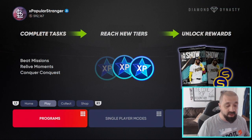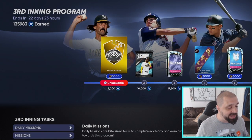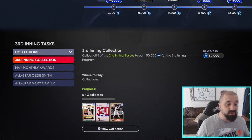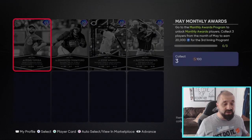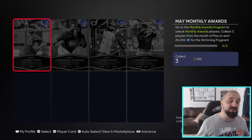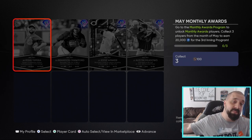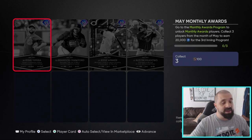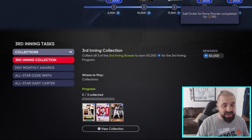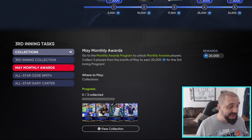Other content also dropped today: in Programs, go to the Third Inning program — the active program we're in right now — and they added a new collection for the May monthly rewards. You only need three of the four monthly cards, and remember collecting does not mean you lose the card. Once you collect three of those cards you earn 20k towards your Third Inning program, which is a pretty big boost.